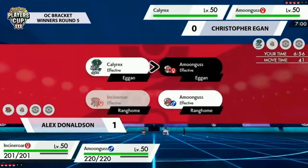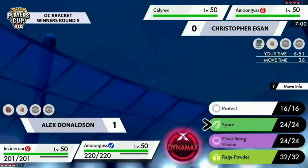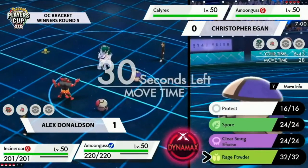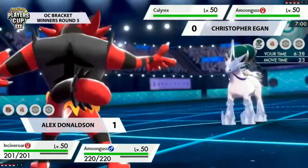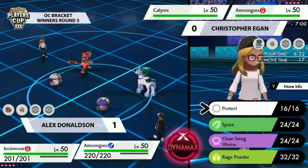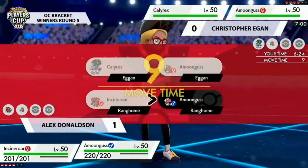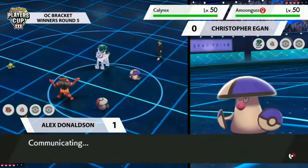Alex's side sticking with the same lead — it fared very well the first time. Christopher will probably have a different game plan this time. Calyrex Ice plus Amoonguss isn't terrible as a lead, but he switched out Calyrex immediately turn one last game. This time maybe he goes for Dynamax and Max Hailstorm onto Amoonguss. The question is whether Amoonguss at minus one can still survive a Max Hailstorm. Alex was hovering for Parting Shot onto Calyrex — it's really tempting.